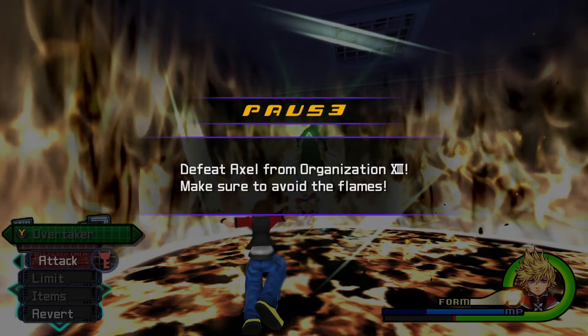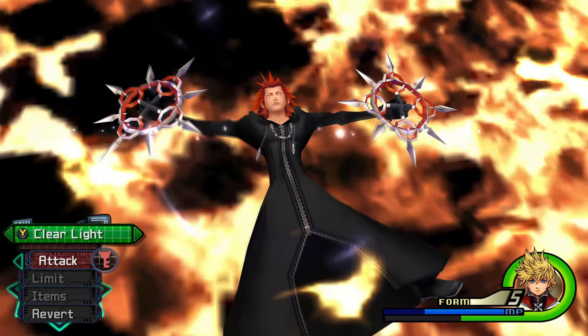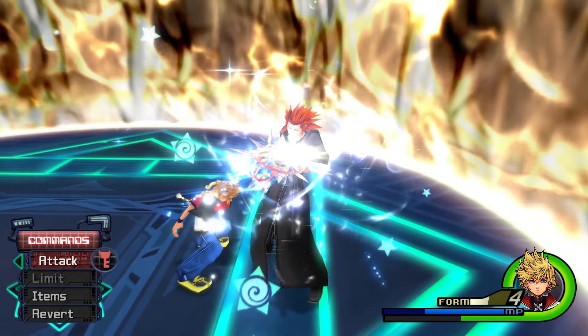I did forget to mention — you cannot kill Axel while his fires are on the ground. You want to do a finisher, either Explosion in your regular form or any of the limit finishers from limit form. A finisher that gets him up in the air sends him into the flames, and then you need to be ready to do the reaction command — two of them. The second one will clear the fire, and that is the only way you can actually kill him.